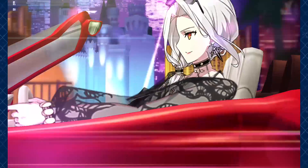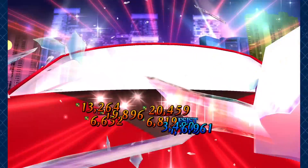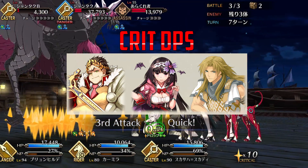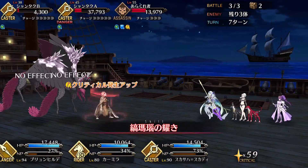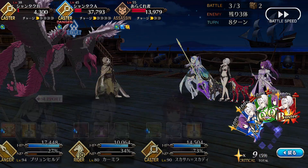Of course, Carmilla can also function as a DPS, in which case she works well when paired with supports who can buff her crit damage like Caesar, Chiron, and Osakabe-hime. Caesar provides all the crit damage and stars a crit servant could want, and Carmilla's heal can offset the demerit on his buffs. While Osakabe-hime and Chiron can do a good job of buffing Carmilla's crit and quick damage and providing additional utility.